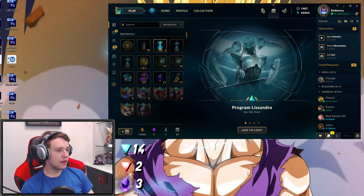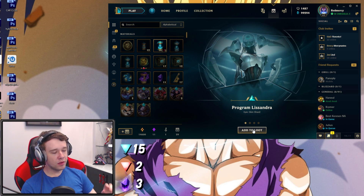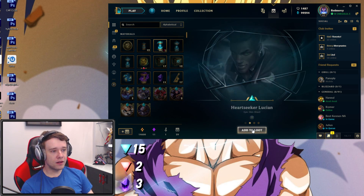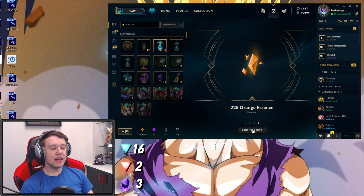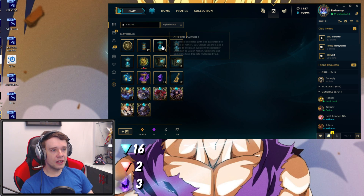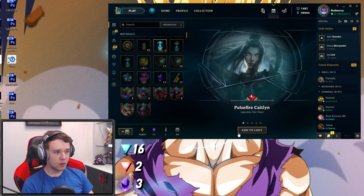Let's see what else we get here. Program Lissandra - this is probably like epic skin number 50 by now, honestly. Another one: Heart Seeker Lucian. SKT T1 Kalista. And of course our favorite, the Orange Essence. Let's continue. What else do we get here?